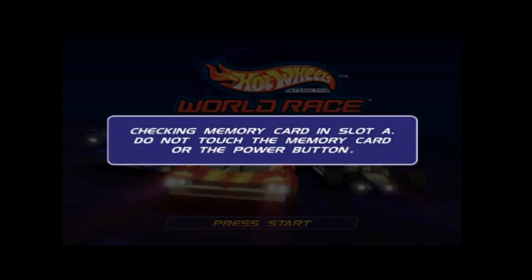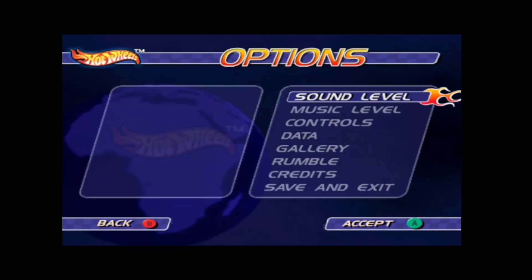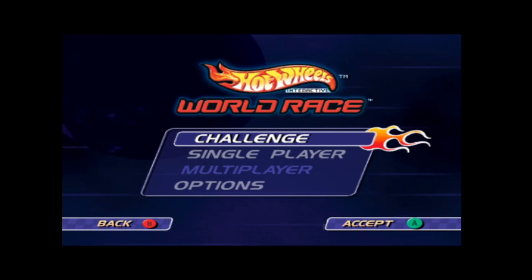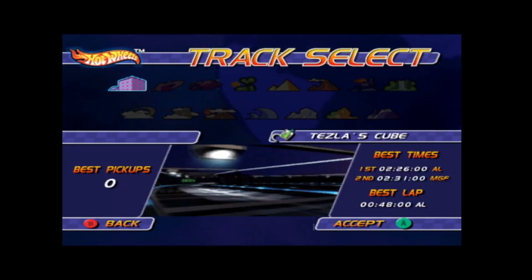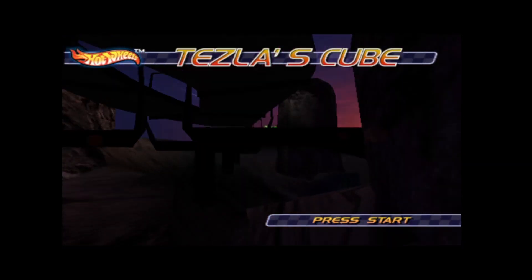This is Hot Wheels World Race on the GameCube — the last GameCube game of day for a while. We've got Challenge, Single Player, Options. Let's go for Single Player, quick race, easy. We've got control characters: Seed Shock, Overboard — I'll go for Overboard, he sounds like a jolly chap. Only one track to choose because you have to unlock them, which is quite often the case with games of this era. It shows us our force field, some jumps and stuff — sometimes it's a good idea to save nitrox for jumps. It's obviously based on the Hot Wheels franchise — that's one toy I never had as a kid.